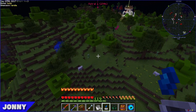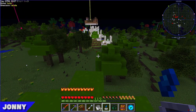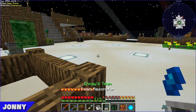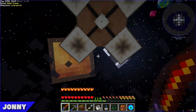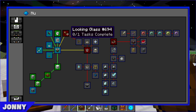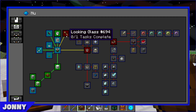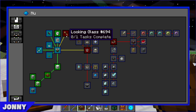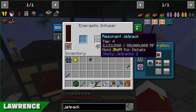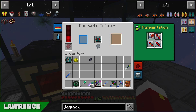Lawrence finishes the top-tier resonant jetpack. They discuss whether to also make the armored versions, deciding they probably should. The armor looks complicated to make. Charging the jetpacks up is a problem — it completely drains their charger and they realize they have barely any RF storage.